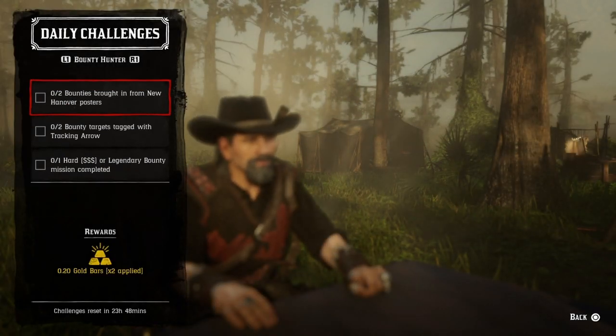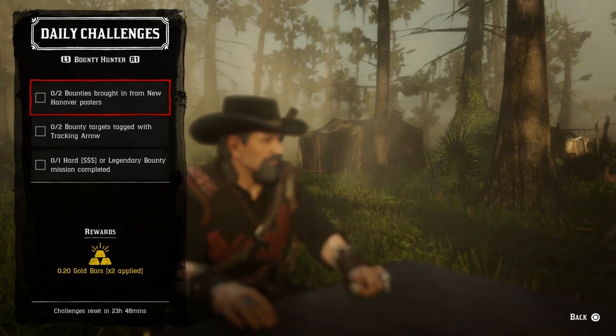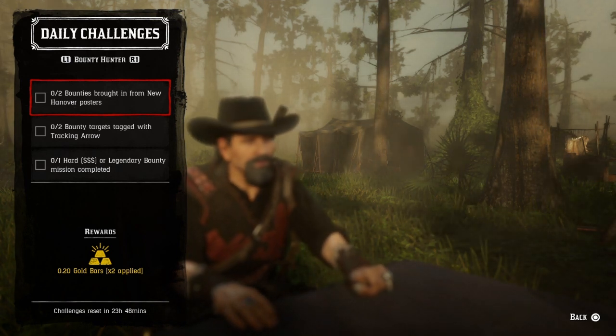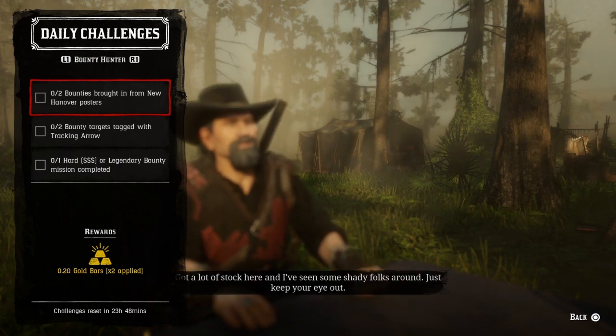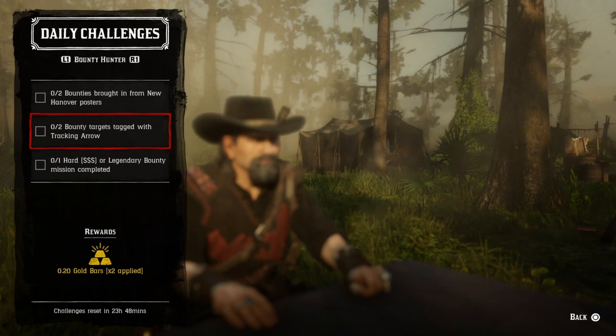Now let's check out the general challenges. You need two bodies brought in for New Hanover — New Hanover consists of Valentine, Emerald Station, Van Horn, and Annesburg. Just bring in any two bodies from those areas and that challenge will be completed. For two bounty targets tagged with a tracking arrow, get the tracking arrow pamphlet from the Fence and shoot your bounty target with a tracking arrow.